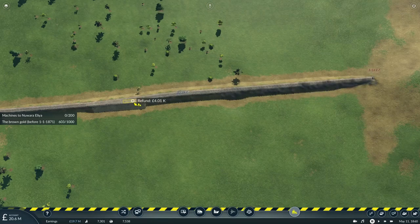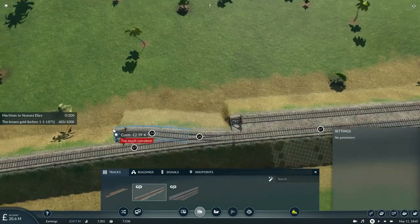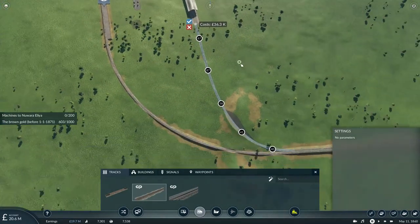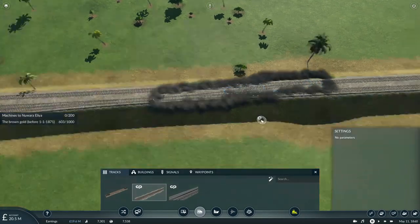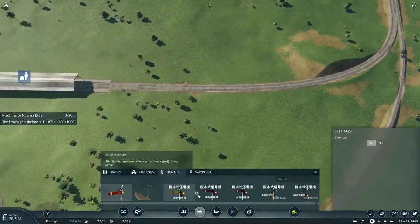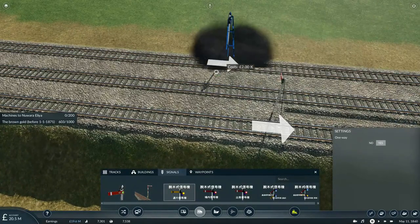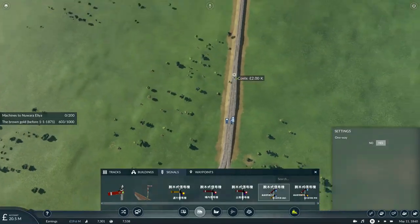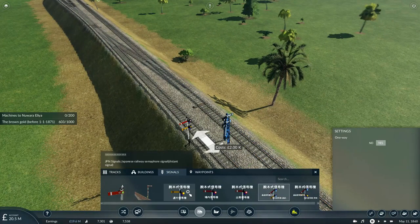We'll extend the track and basically make a small crude passing switch here. Connect here and here, then place down a crossover switch. With that done, we'll add some signals down on this section of track — place a pair of these Japanese distance signals, a departure signal, and a signal to enter into the station. We'll do the same one here and here.